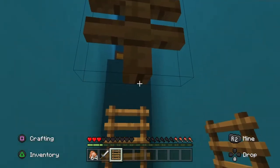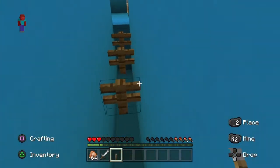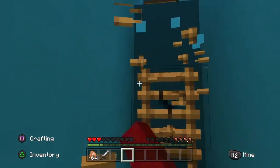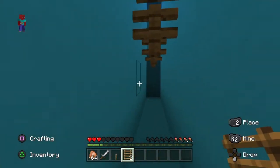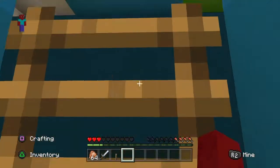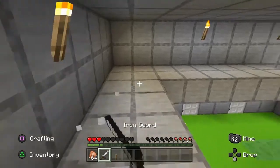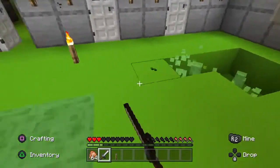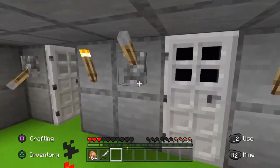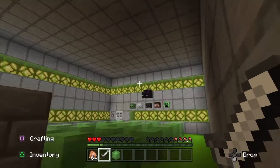Guys, I'm smart — I just cheated the map! A lever. First we gotta check the room that we haven't seen yet because it looks slimy. I really need to eat this chicken, this is actually annoying. Stupid slime. Okay, let's put the lever here and let's not switch it yet.